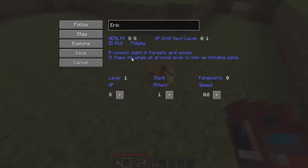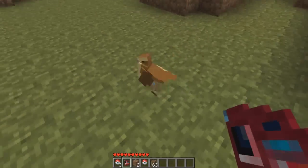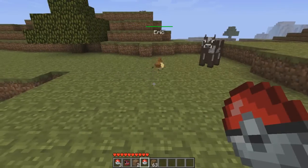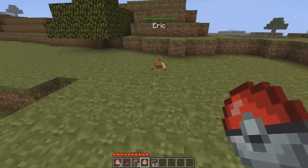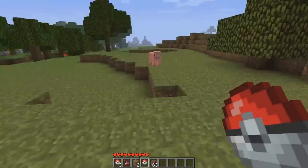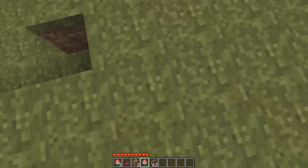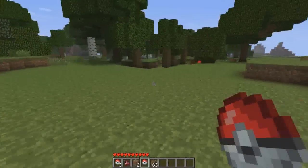It's not quite Braviary, but it'll do. Let's set it to follow us. Basically this Pokeball is the one that I used — and there you can see its HP status is at full. Return! There we go. And then we can throw it out if we want. Let's just put him in his Pokeball and go find more Pokemon!